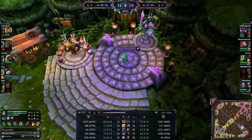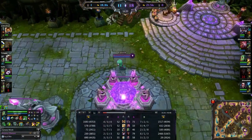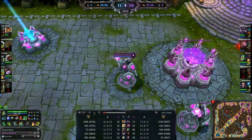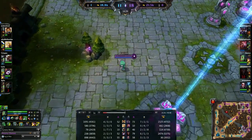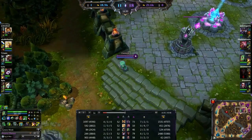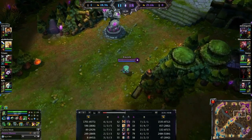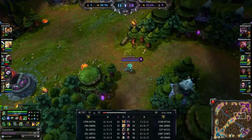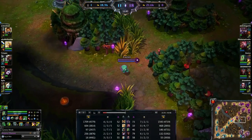The next item I'm going to be building for Amumu will be my Sunfire Cape — really, really good item. Most of your damage as Amumu is AoE, and if you're increasing the AoE, it's really good with something like a Sunfire Cape. You're going to be getting extra health and armor as well. I've also picked up two additional wards just to keep a bit of extra vision for us. Level 9 now, things are going well — my score's pretty good, 2-2-8. I'm quite happy with that at this stage of the game.